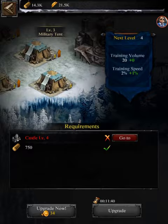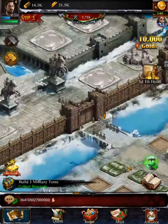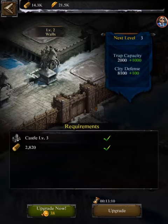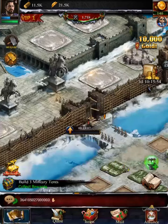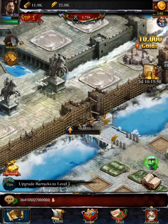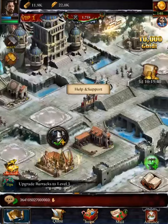Let's get our castle to level four. We can do the walls first — it'll let you know what you need to upgrade. If you don't want to wait you can use speed ups, but I'm gonna wait three minutes — I'm not using any speed ups because I'll need them in the long run. The animations are really great — they let you know the workers are actually working on the walls.